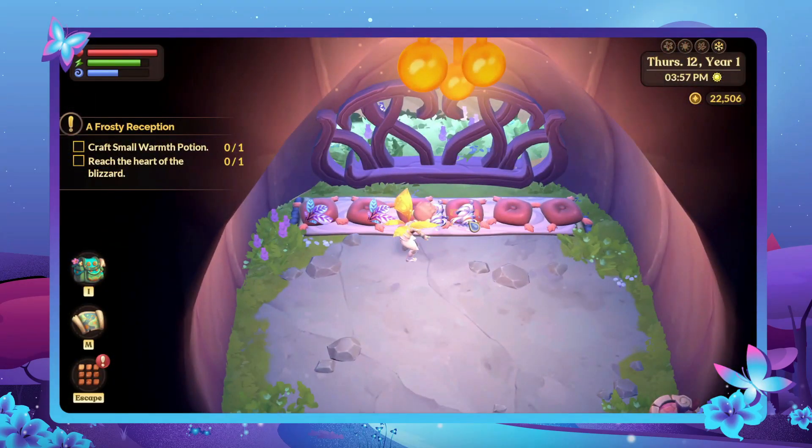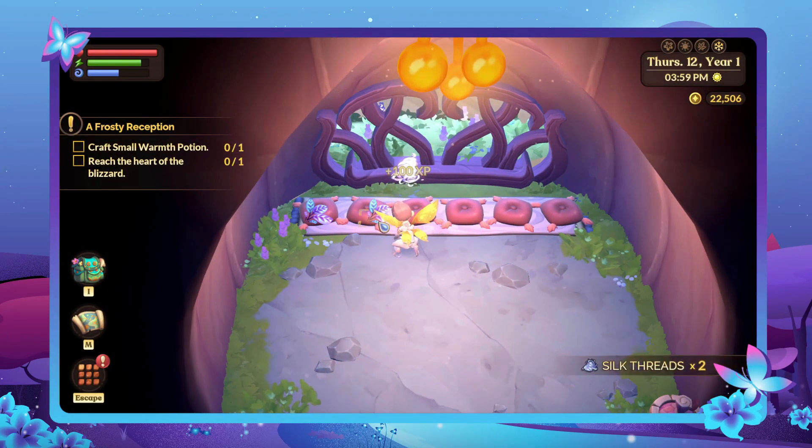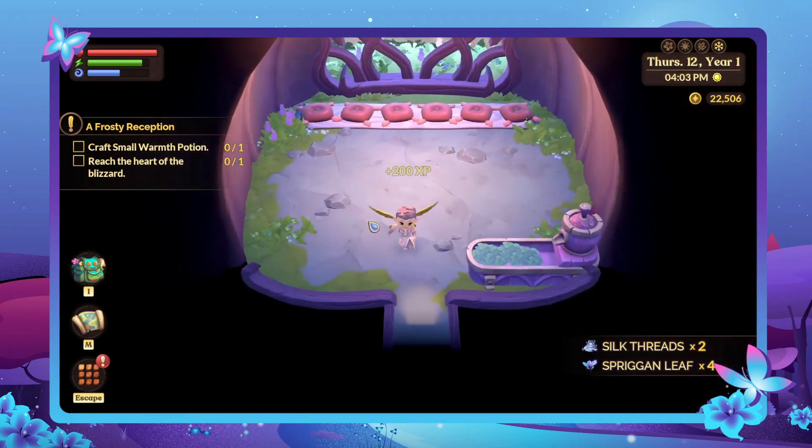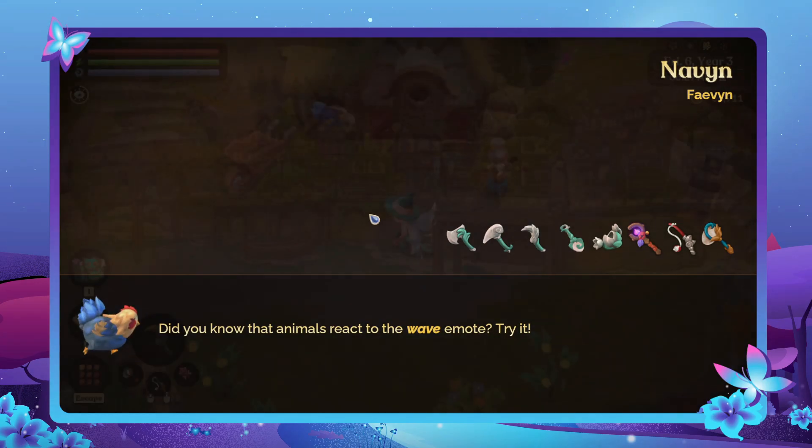After they've grown up, you can collect silk threads from the lunans and spriggan leaf from the spriggans, which will be sitting on top of their beds inside the fey pen. The happier they are, the more you'll get from collecting.